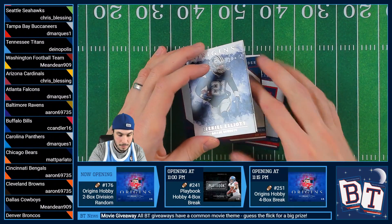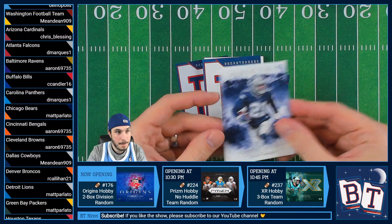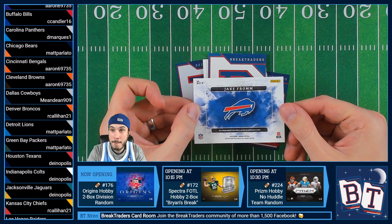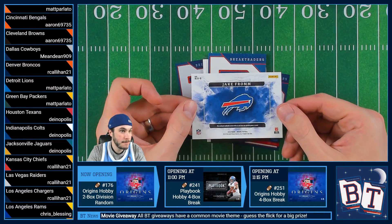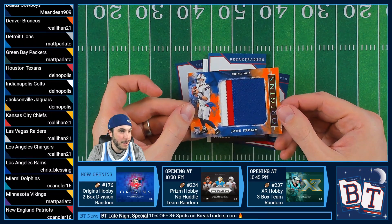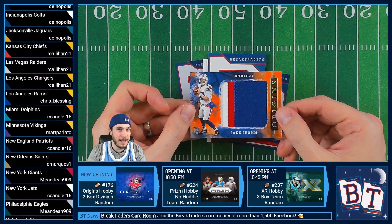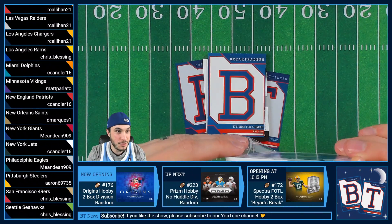Our bases are Zeke and Russ. Our first hit is Jake Fromm — three color monster patch, out of 49. It was a monster patch. Nice Frommie. Nice start to this two-boxer.